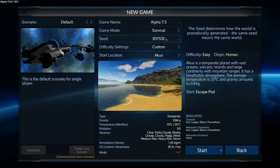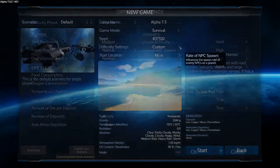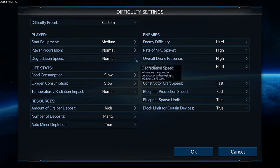Survival mode, we'll leave the seed. Custom settings: I want to progress through the tech tree fairly quickly, so we'll stick with medium starting equipment — that's the default in most multiplayer scenarios. Player progression I'm going to leave at normal, because speeding up my leveling might be doing you guys a disservice.